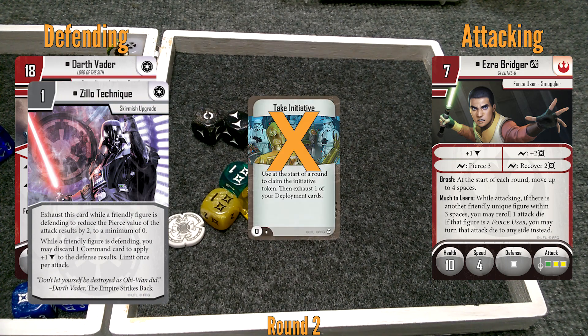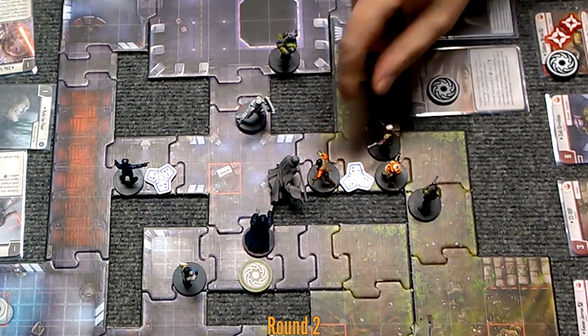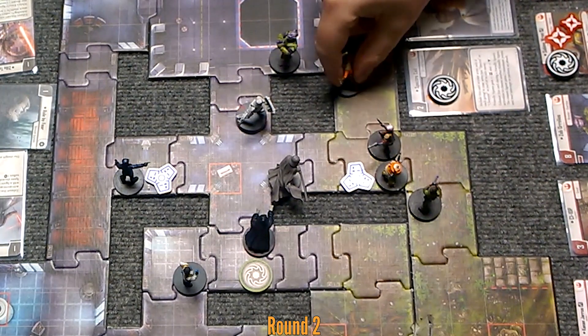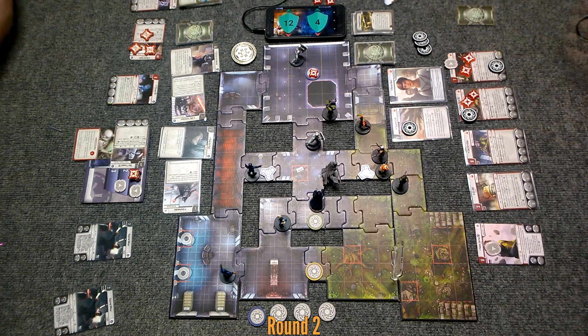This comes in from Specter Cell. My rerolls are first. I want to change this into that because Kanan, a Force user, is nearby. You've already tapped Zillow, so I could pierce three and get six damage. How much do you have left? Six. I think I'm going to have to spend my one Surge to pierce three and then six damage goes through.